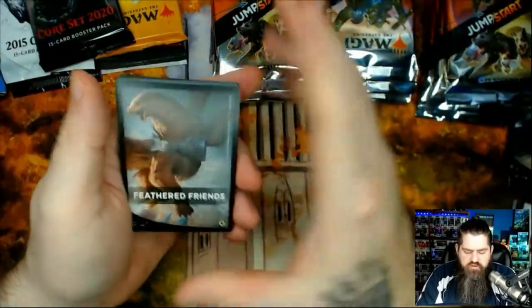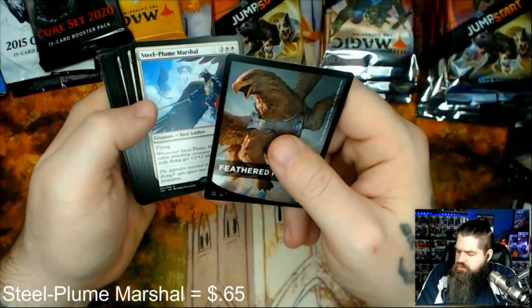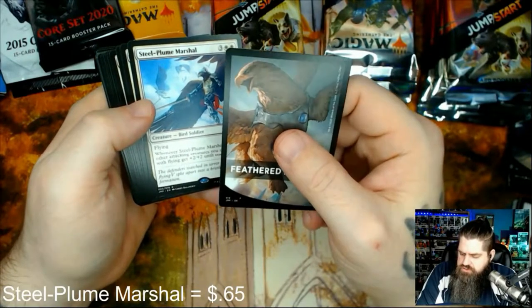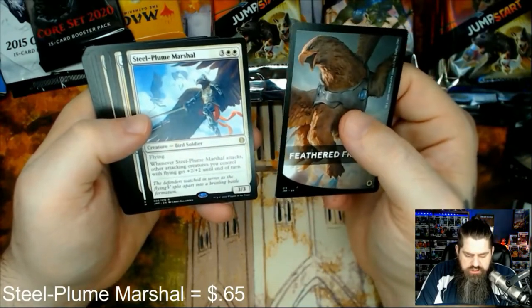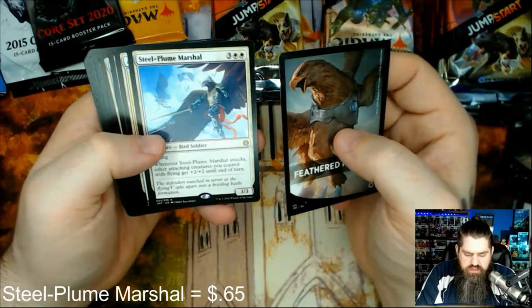Feathered Friends — we got birdies. Steel Plume Marshall. This is the first white pack actually. Had mostly blue before. This is the first white we've done. Once Steel Plume Marshall attacks, other attacking creatures you control with flying get plus two plus two until the end of turn.